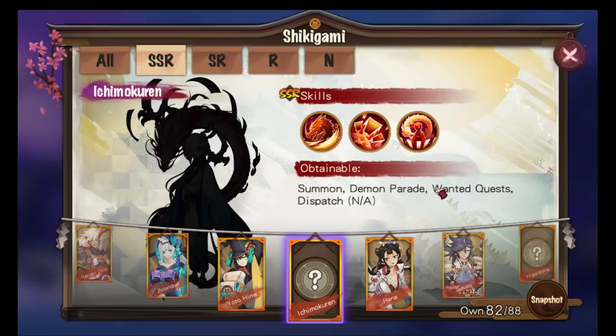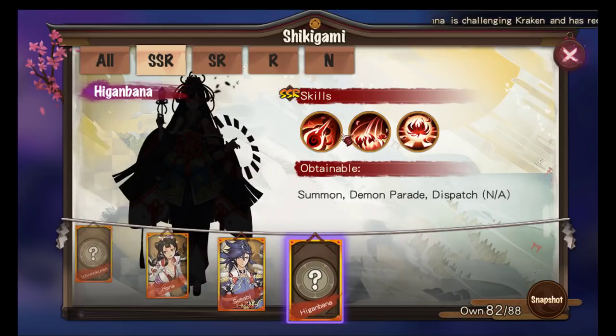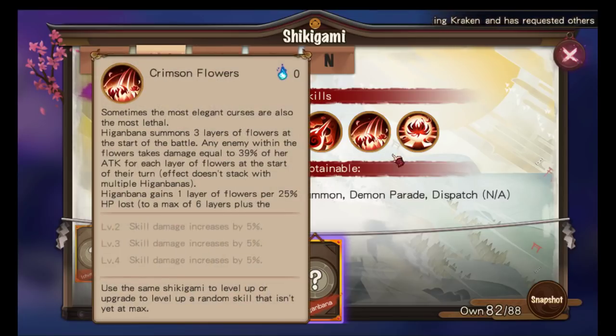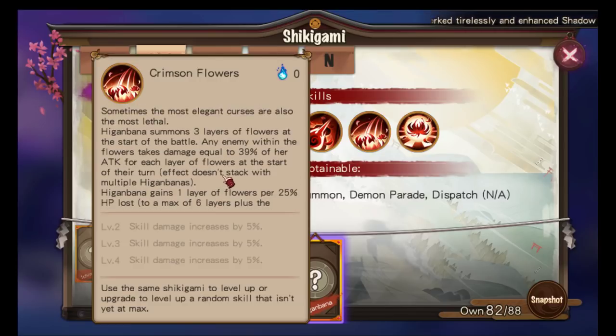The next one I'm anticipating the most is Higanbana — this girl will change the meta because we can say rest in peace to double pool teams. She has a passive skill called Crimson Flowers: 'Sometimes the most elegant curses are also the most lethal.' Higanbana summons three layers of flowers at the start of battle, and any enemy within the flowers takes damage equal to 39% of her attack for each layer at the start of their turn. The effect doesn't stack with multiple Higanbanas.